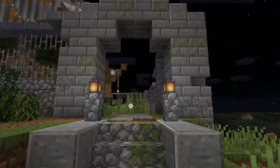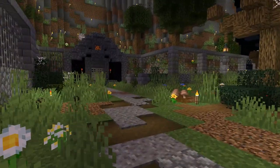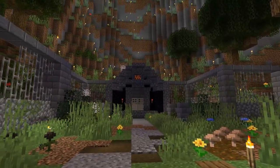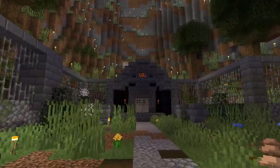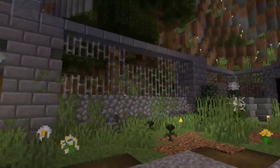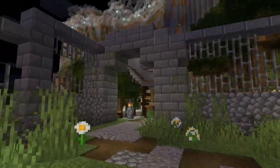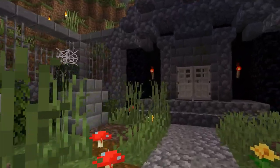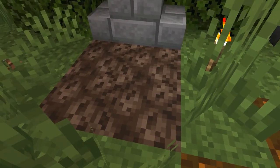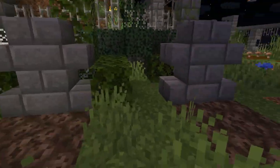This looks like the graveyard — except an actual graveyard. You have a dead tree here, and the magma block on top — that's classy, I like it. A soft, dull glow. Everything's kind of decrepit and falling apart — holes everywhere, wither roses, spiderwebs. And soul sand for the graves? Yeah, that's creepy.